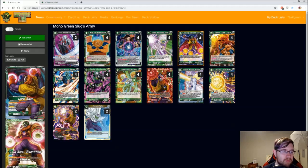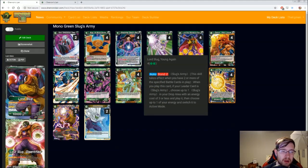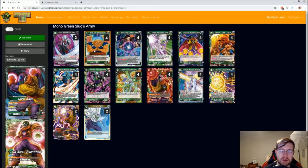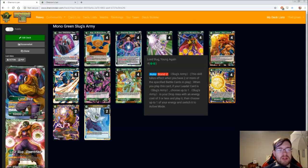Indentic Warrior Angela is probably one of the best cards. It has critical, and with Bond 2 you also snipe a card out of their hand — so you pretty much get two cards out of their hand when it attacks. Really powerful. You can also get it for free with Lord Slug Young Again. Bond 2: when you play this card, if you have a Slug's Army card, choose up to one Slug Army card in your upper area with energy cost of three or less and play it, then choose up to one of your energy and switch to active mode. So you even get to untap. If you have this and Wings out on turn three, an excellent play is playing this, getting Indentic Warrior Angela out for free, and still having an energy available for some flex play.